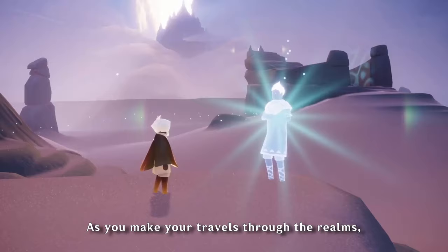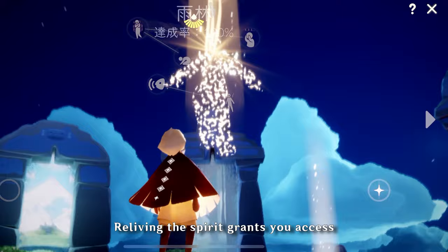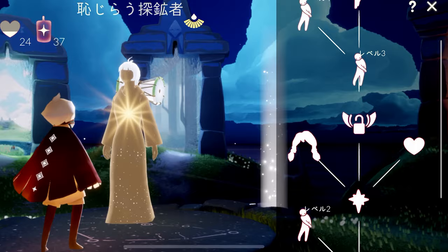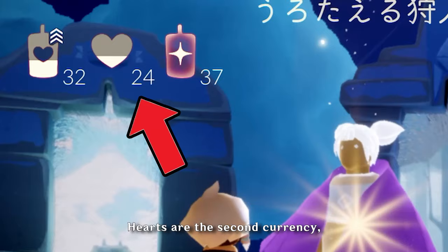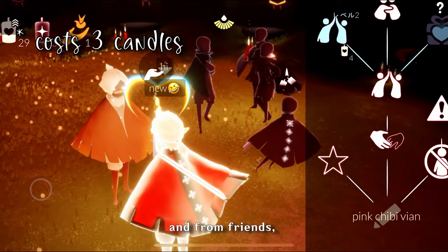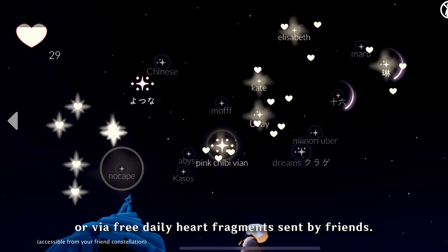See how many you can identify. As you make your travels through the realms, you relive spirit memories and unlock nodes in the realm's constellations. Reliving the spirit grants you access to their lore and cosmetics, which are bought with candles and hearts. We covered the first of the two currencies earlier. Hearts are the second currency, and you can only get them in two ways: exchanging candles for hearts in certain spirit trees, or from friends — being gifted one at a price of three candles paid by the gifter, or via free daily heart fragments sent by friends.